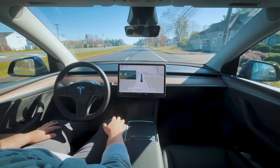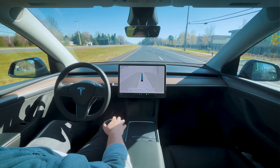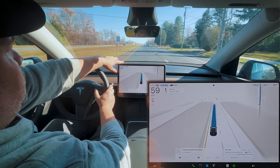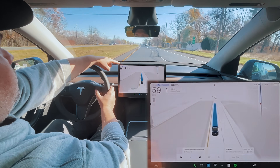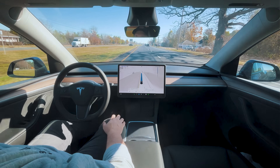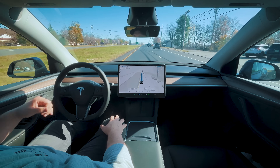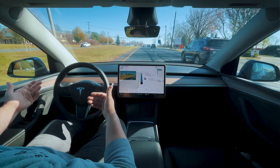It's already moving over to the left lane and pre-staging for that turn. The profiles are showing up on the top: roll up and down to adjust max speed, press left and right to adjust the driving profile. The options are Chill, Standard, and Hurry — I'm going to put it in Standard. It pre-staged so far in advance for this particular turn with no cars in front of us, nothing pushing it to do so.